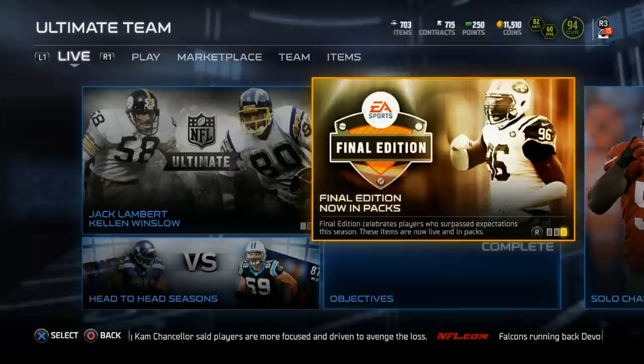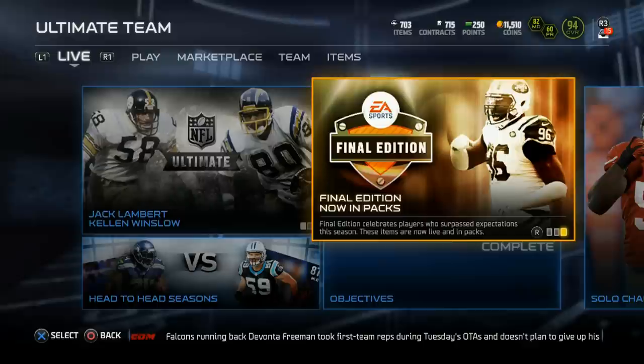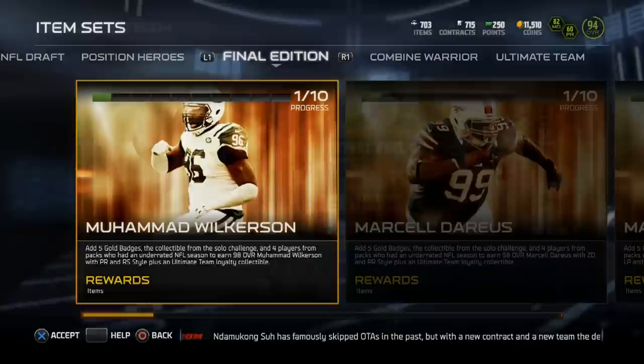What's going on everybody, this is Popular Stranger. We're back with another Madden Ultimate Team video — it's Final Edition Wednesday and we've got a good one. The reward for completing this week's set is the left end from the New York Jets, Muhammad Wilkerson. Let's go right over to the set and take a look at this week's Final Edition cards.